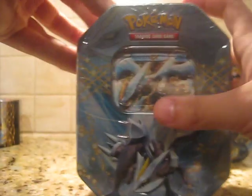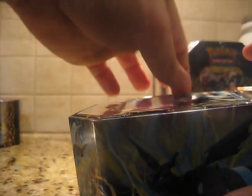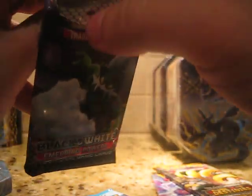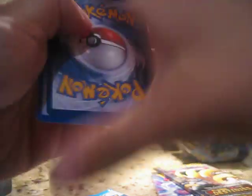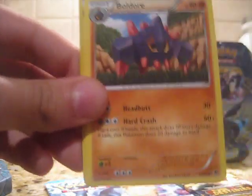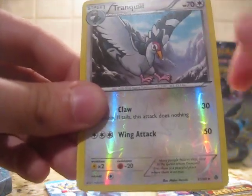And here is the last Kyurem EX tin. The other tins flew open — Kyurem EX doesn't want to come out. Kyurem EX. Then we have the code card, two Next Destinies, Tornadus, and a Kyurem for Emerging Powers. Emolga, Woobat, Darumaka, Gothita, Joltik, Boldore, Tranquill, Gothorita. Reverse is a Tranquill. And our rare is a Swanna — which isn't too exciting. I apologize for that pack, guys. Noble Victories set.